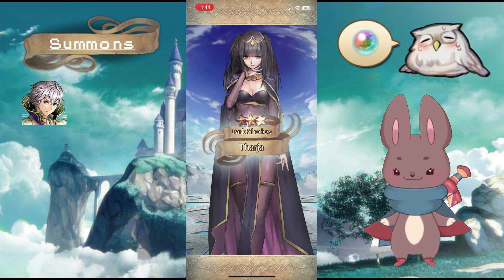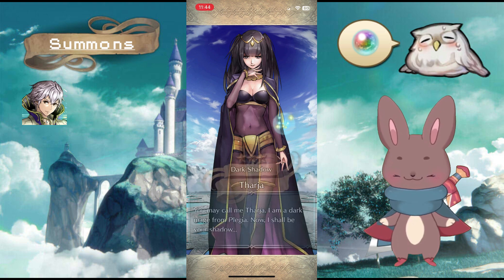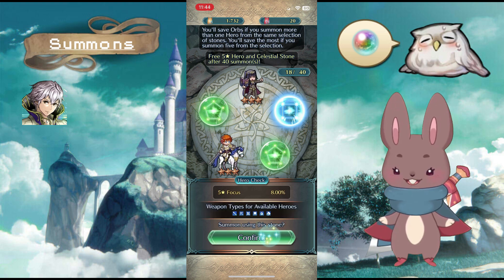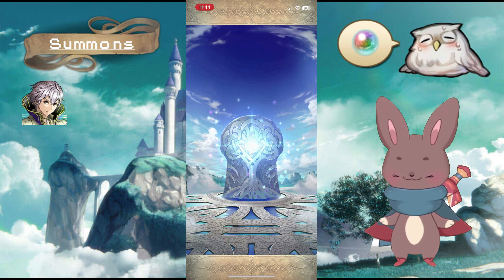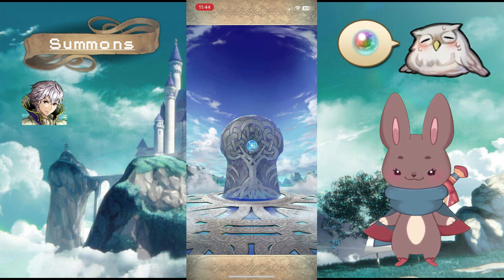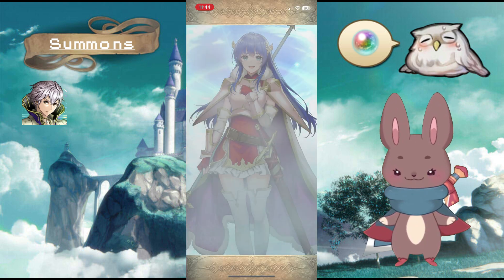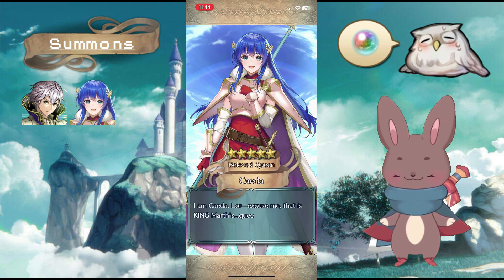Come on! Tarja — I think she's gonna get a Resplendent at some point too, she has to. Her reincarnation Rhajat got one, so hopefully soon. There are quite a few Awakening units I'd like to get Resplendent art for, like Olivia. Oh — Sita! Hey Sita, I like her.